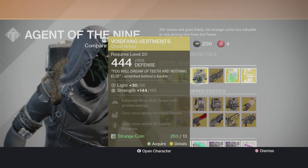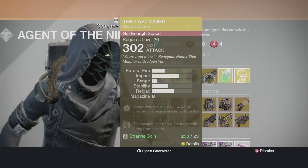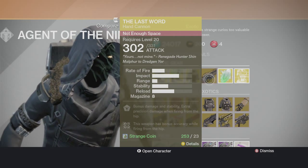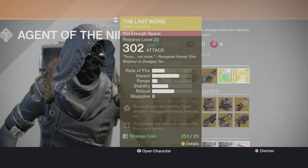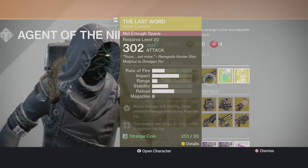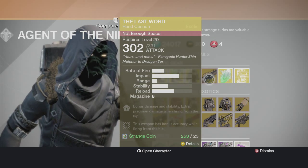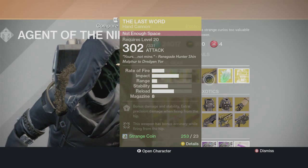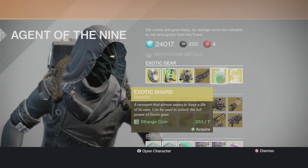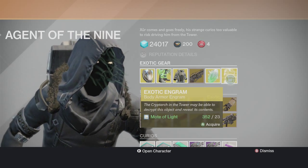The Void Fang Vestiges — have them already, don't need them. And you have the Last Word — it's pretty good, a revolver hand cannon, whatever you want to call it. I don't use them that much but I have it fully upgraded with bonus hip-fire damage. Get the shards, and there's an engram if you want to buy or get a chest.